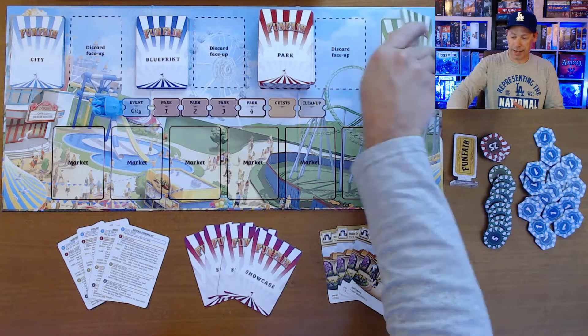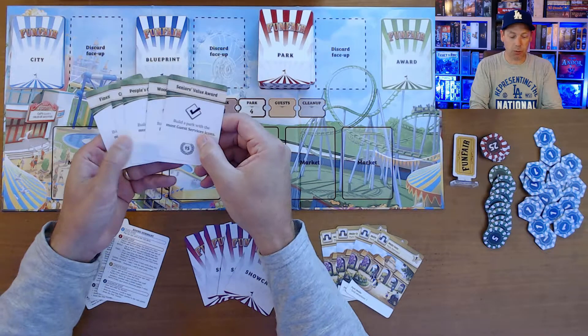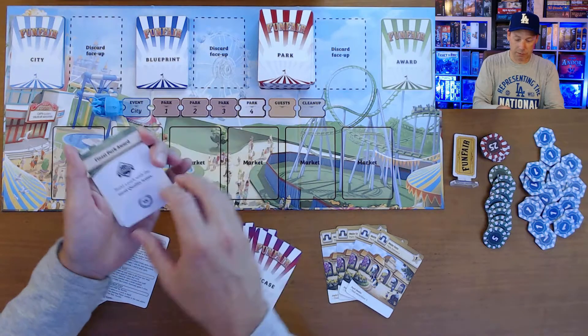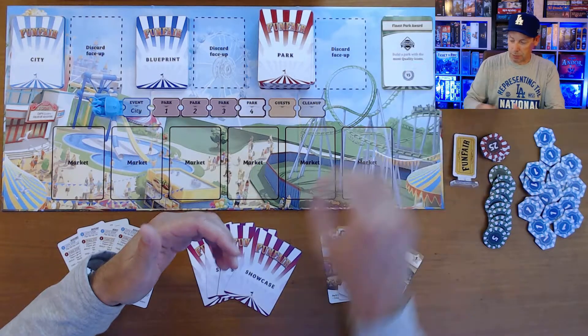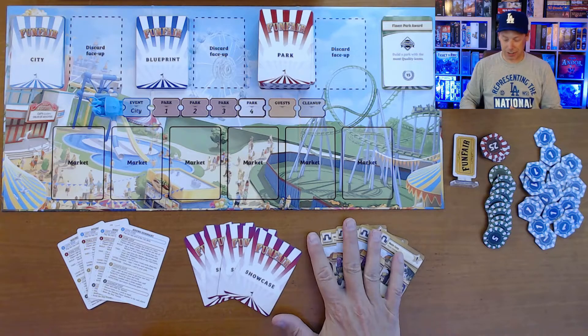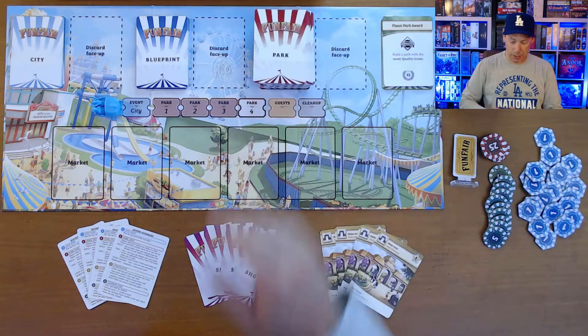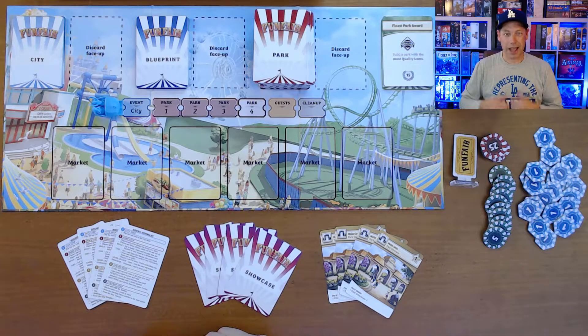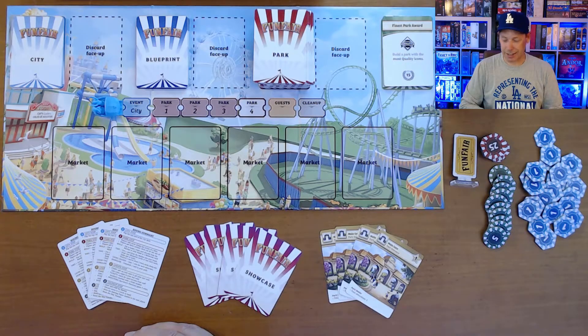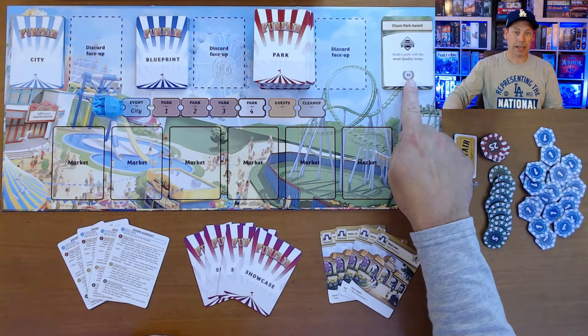Another way to score is through awards — you pick one. There's a few that come with the game; for example, this first one says build a park with the most quality icons. There's a lot of icons on the cards, especially on the park cards. At the end, whoever has the most quality icons gets 15 points, and it's a friendly tie.